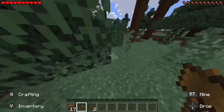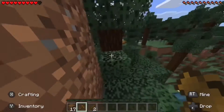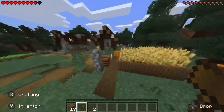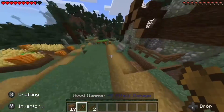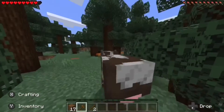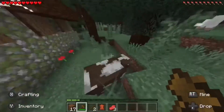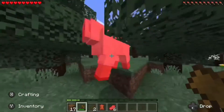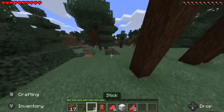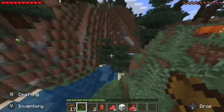So let's find an animal to try to hit this with. Look over there — we found a village. Let's try to test this hammer out on something. Here's a cow. Nice, two hits. This hammer's pretty powerful — it's got five attack damage on it. I wonder if it's for mining too. Let's go check it out.